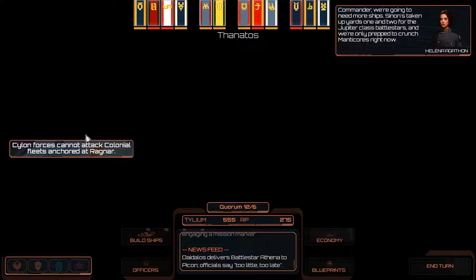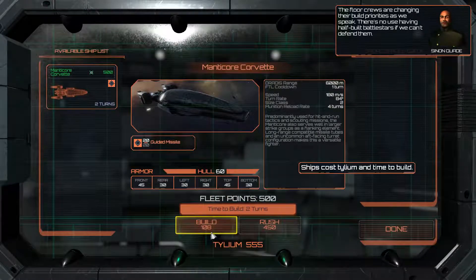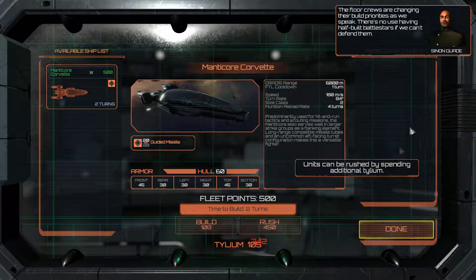Finan's taking up yards one and two for the Jupiter Cloud Battlestars, and we're only prepped to find Manticores right now. But the Manticores are changing their new priorities. There's no use out there — how to go to Battlestars if we can't defend them.